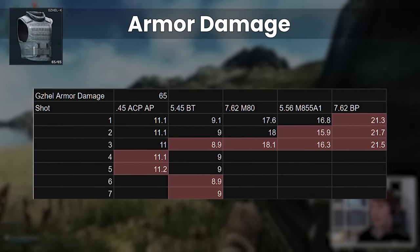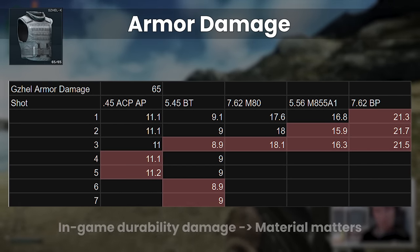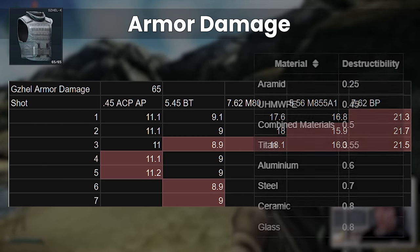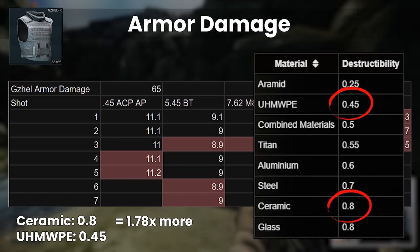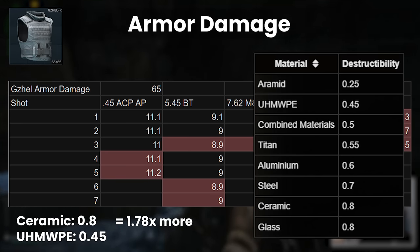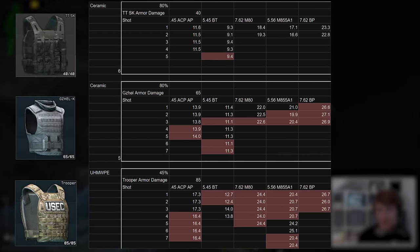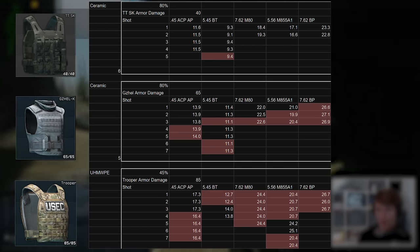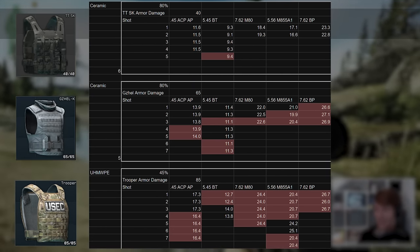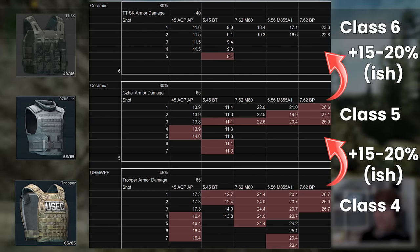Now if we move up to the class 5s with the Gagel, it looks like there's a big step up in damage, which we wouldn't expect based on what we just said. But we have to remember that because we're looking at the in-game durability due to it being test data, this is after the destructibility stat has been applied. Ceramic armours take 1.78 times more damage than UHMWPE armours, which is why the Gagel has a low effective durability compared to the trooper. To compare these things properly, we have to convert the damages into effective durability, and doing this and adding the final set of data for the TTSK class 6 rig, we can now see the progression of armour damage between class 4, 5 and 6 getting lower and lower for each set of bullets. Roughly speaking, durability is worth about 15-20% more in each armour class versus the class below it if you're trying to make a comparison across the armour classes.